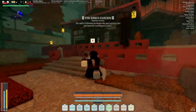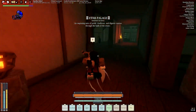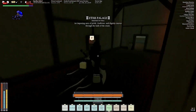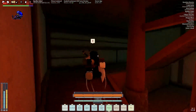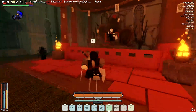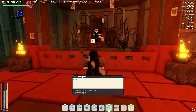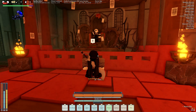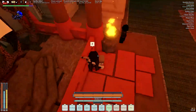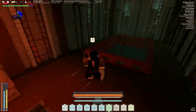Let's go talk to the lord regent. He should give us the key. Just exhaust his dialogue. Be careful when you talk to him because he will kill you sometimes. And there are chests that do spawn up here that you can take if you go find them.